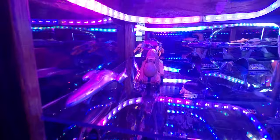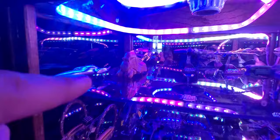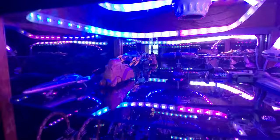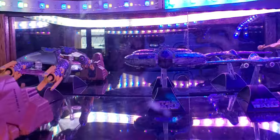We have our Naboo Royal Ship from Episode One looking beautiful, and the MTT. That one's not that expensive — this one used to be expensive but it's been popping up everywhere in these three-packs, so it's not really expensive anymore. We got Anakin's podracer in the back. I ordered the other podracer that he wrecks and it's coming soon. We got a Droid Control Ship.